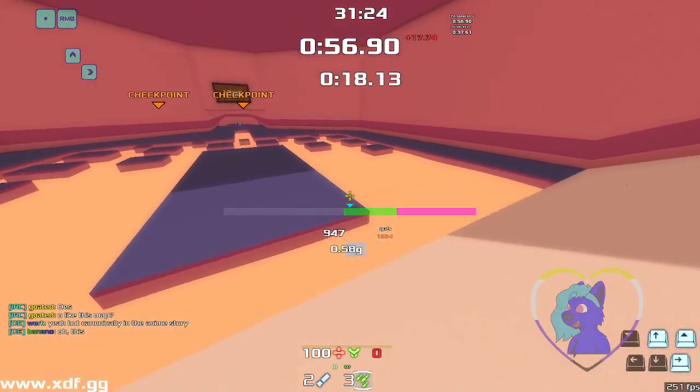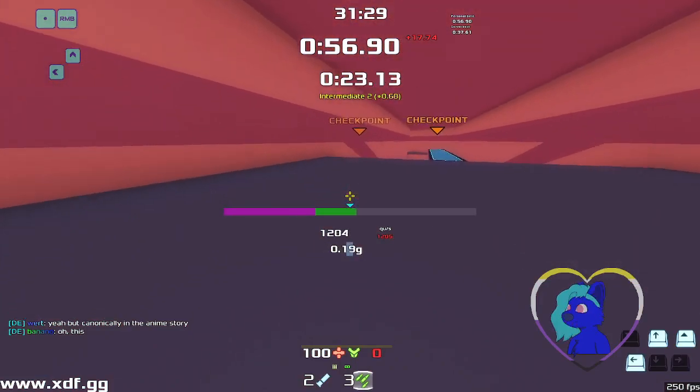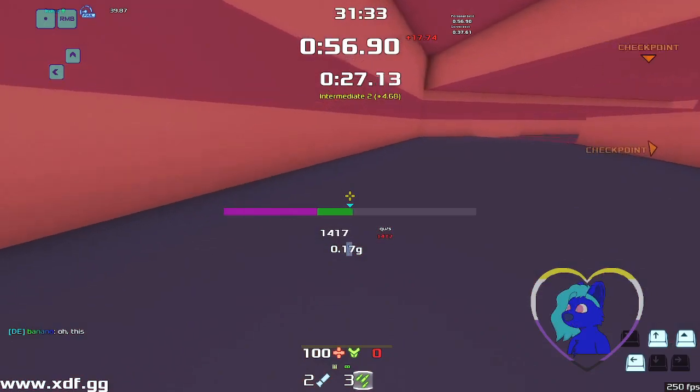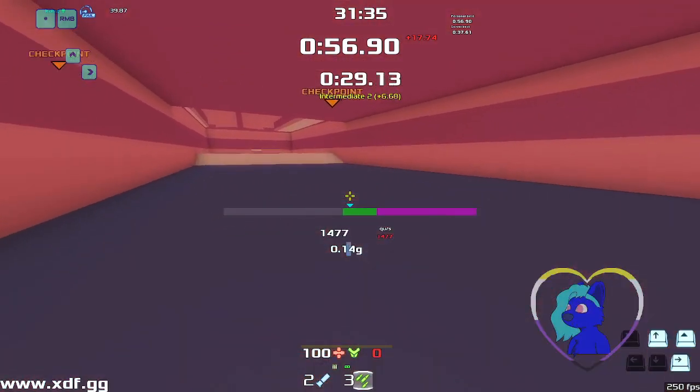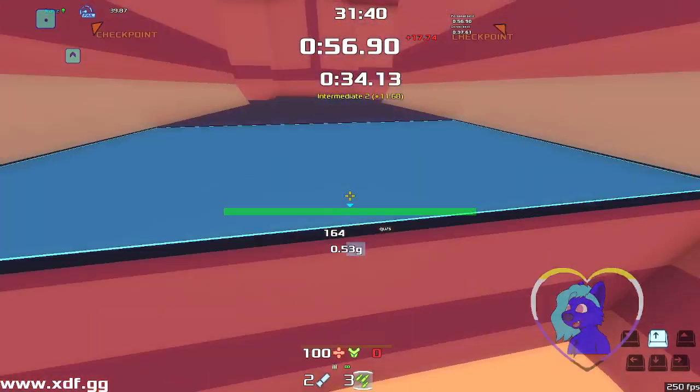Use this ramp to gain some speed. Try and keep it clean. And then you pop over here. A little bit of slick here — probably won't need it if you can gain a little bit of speed. Easiest route is going under here. Go under here. Try to hit this ramp and get up. I've managed to get up. If you don't, aim for this bounce pad.